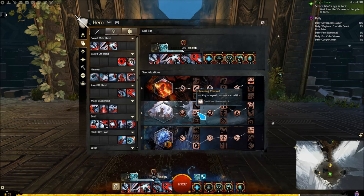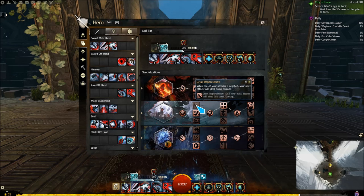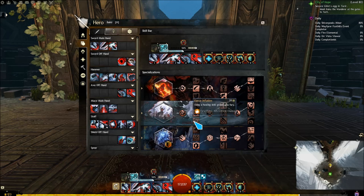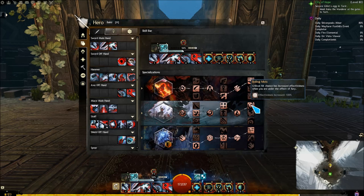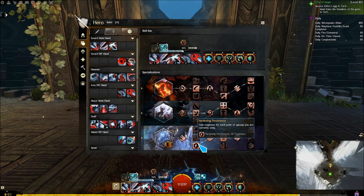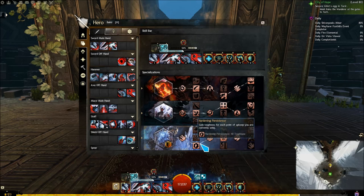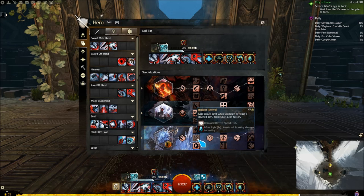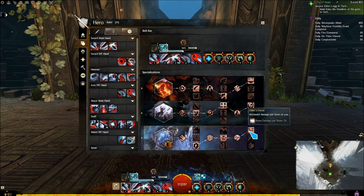Usually you go with Cleansing Channel. Conditions don't apply, so you can run Cruel Repercussion or Fierce Infusion, though you should have Permanent Fury anyway for your facets. You want Equilibrium and Rolling Mist. Under Herald, you want Hardening Persistence — unless you're doing something where aggro is important and you're stealing it, in which case I would run Radiant Revival instead. You want Shared Empowerment and Elder's Force.